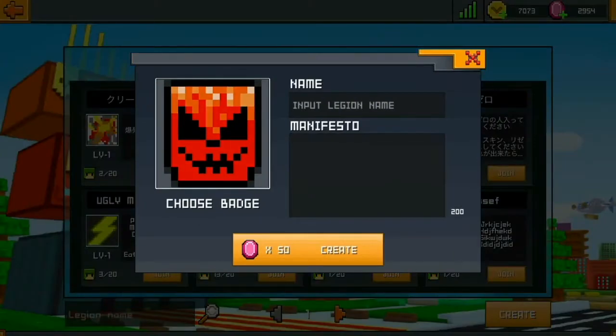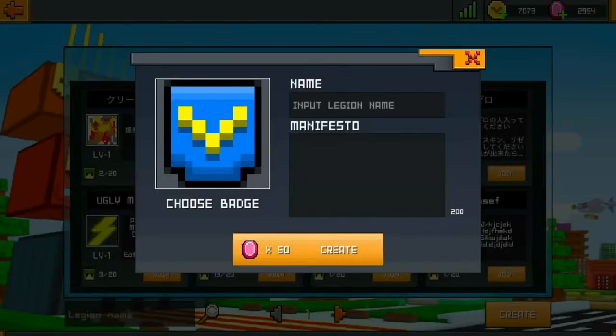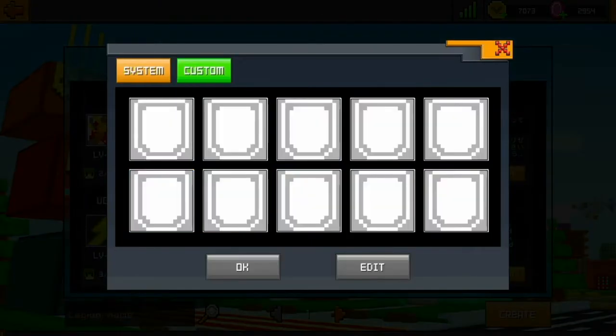Create your own legion, starting by choosing a badge. You'll have 10 system choices, but personally I think custom is the way to go.